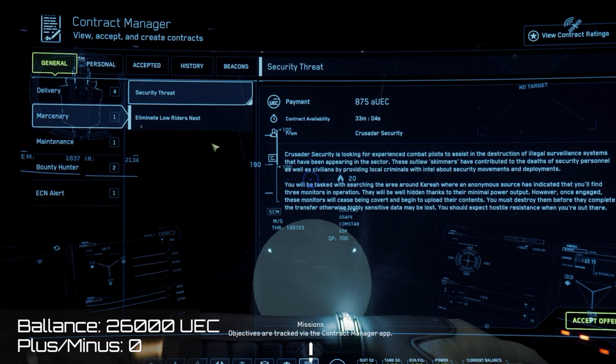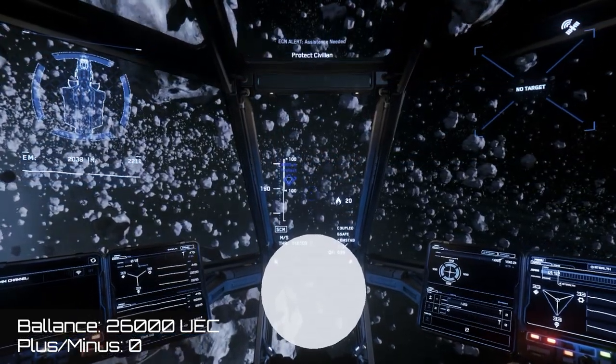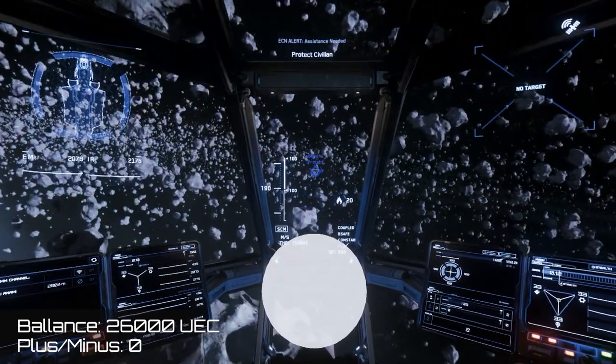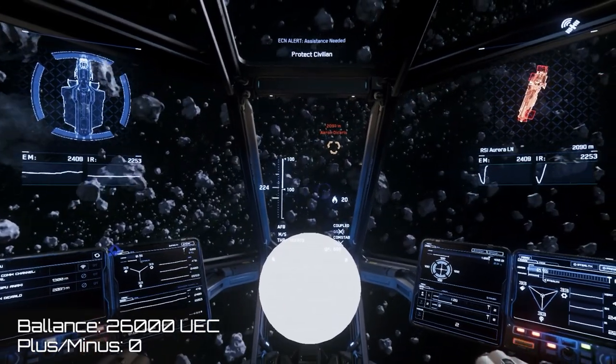An Aurora has three SCU of cargo space. It doesn't have the best weapons, it doesn't have the best shields, but the ship has a very, very small cross-section and does have some survivability because of this. I went off on an ECN alert. ECN alerts have been broken for me for a very long time, and they're still broken in this game. Every time I try to complete one, the ships don't try to evade me - they just pretty much sit right there and they're pretty easy pickings for someone that's a horrible combat pilot as myself.